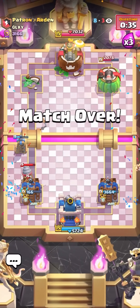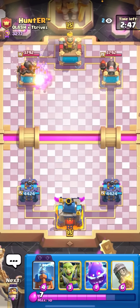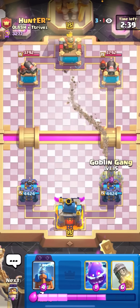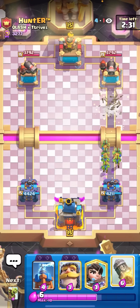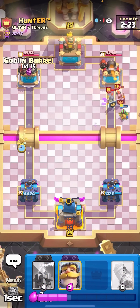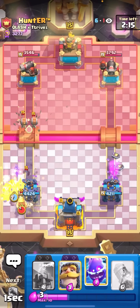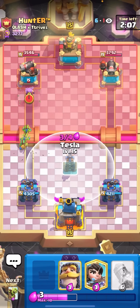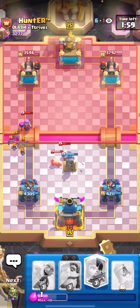We're in the next match against Minor Poison. This would be really good to put in the Log Bait guide if I win. I'll cycle a Tesla in the middle. He goes very aggressive — I'll E-Spirit plus Log. He plays the version with Mother Witch, Log, Evo Bats, and Evo Wall Breakers. It's honestly not the greatest matchup for me, but with really good gameplay I can win. The main thing saving me is Evo Tesla killing Evo Bats. It's really hard for him to block Princesses at the bridge because he doesn't have a mini tank like a Knight.